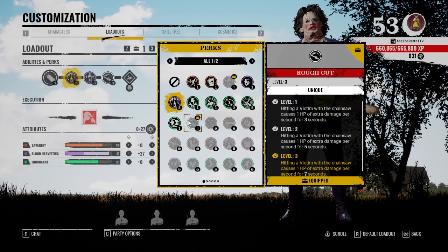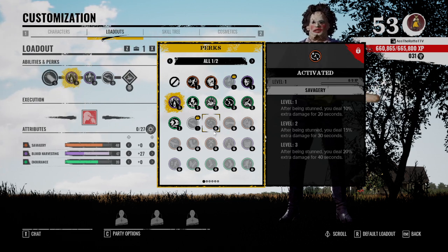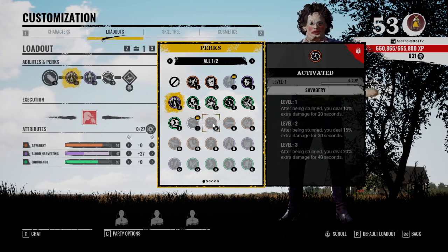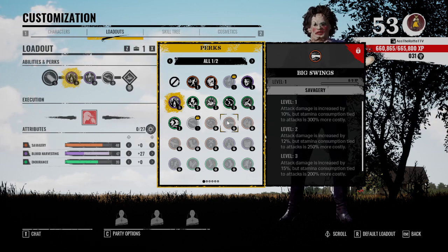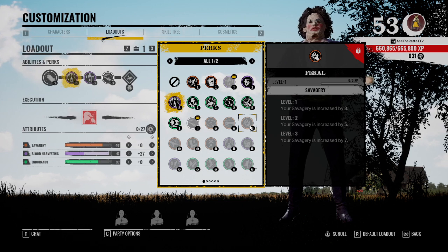Here's one of Leatherface's uniques — Rough Cut: one extra damage over seven seconds, so seven extra points of damage for hitting a victim. I would definitely run this one. There's also one activated after being stunned: you deal 20 damage for 40 seconds. You do get stunned quite a bit so it's not the worst thing — it's better than Hysterical Strength. Big Swings I wouldn't use — you get 15 percent more damage but your attacks cost 200 percent more stamina. Not worth it, especially at level one it's really rough.